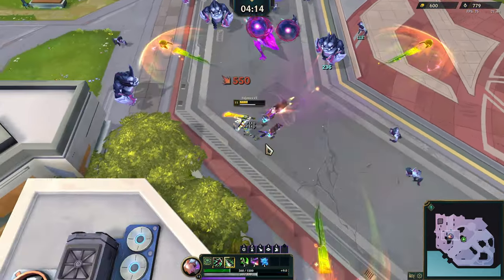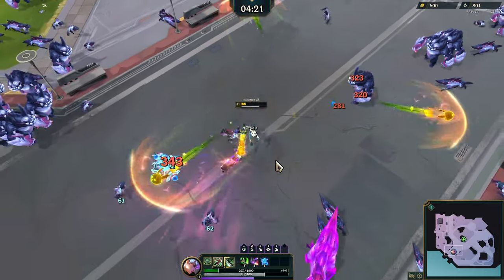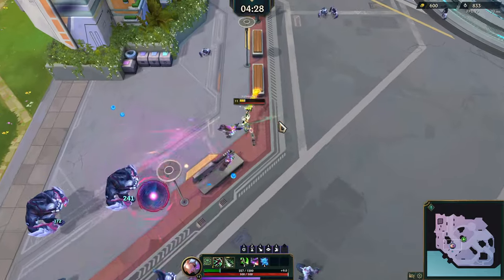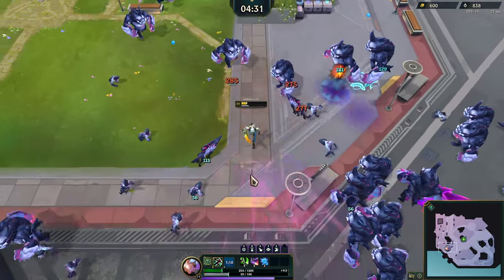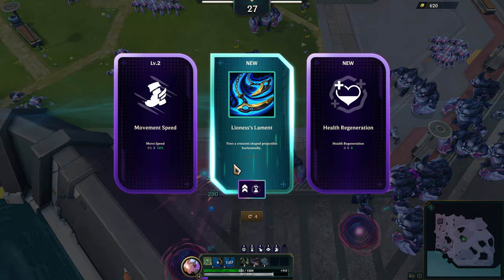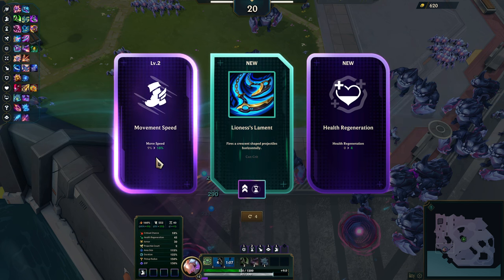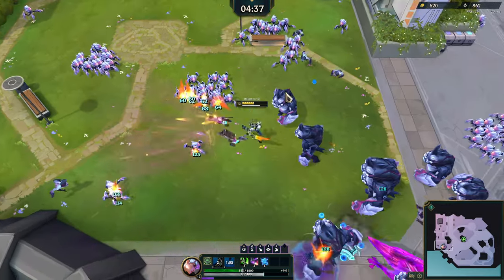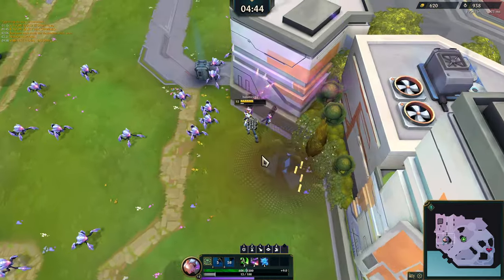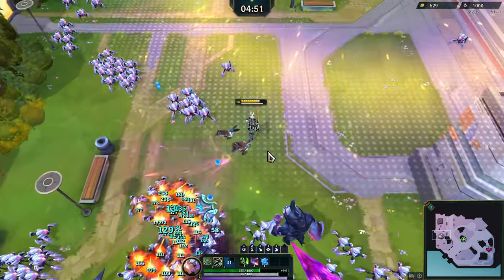I'm going to go ahead and ult. Okay, that's a lot of damage. We need the Bladerang, and I'd like the Battle Bunny Crossbow if we could get it. Let's get move speed up. Cyclonic Slices would actually be pretty useful. One of the main problems with Riven is that she has to get up close and personal.